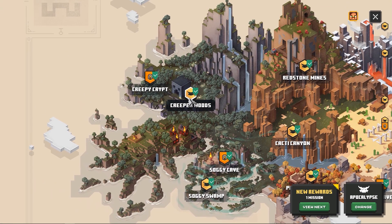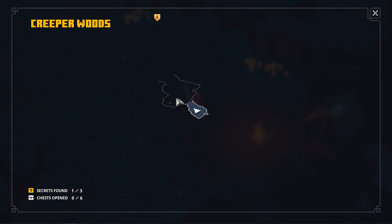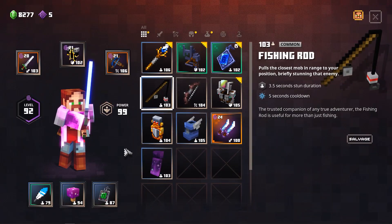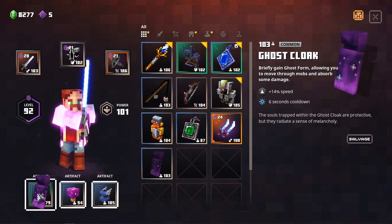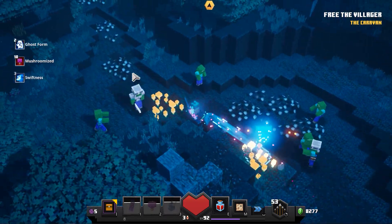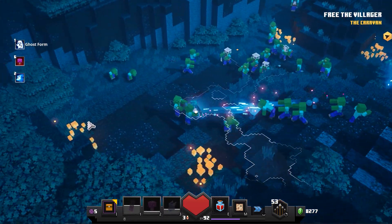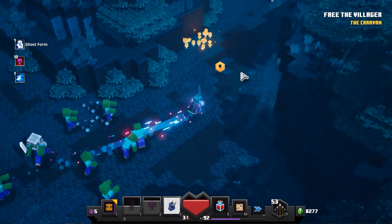For the first one, Creepy Crypt: you're going to go to Creeper Woods and start the mission on whatever difficulty you're currently on, and you're going to search for a place with secrets. If you don't have any of those secrets on the map, you just reset it and go back to it. I also recommend you guys to take some items that allow you to travel through the map very quickly — like the Ghost Cape, the Deathcap Mushroom, and the Boots of Swiftness, which allow you to travel very quickly and even go through mobs.